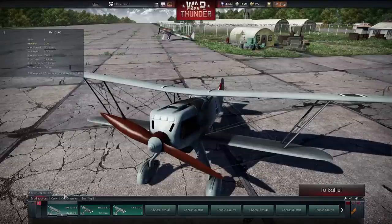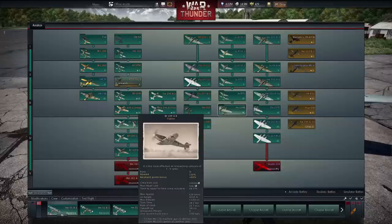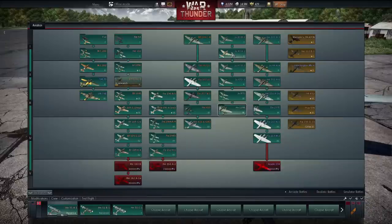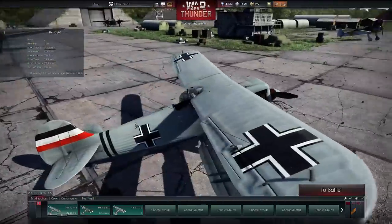One thing that came to my mind: what if before patch 1.37 you converted your XP and reached rank 20 but didn't buy any planes? That means you spent real money — golden eagles — converting XP and getting levels, basically for nothing. Because now you'll have to research all the planes and buy them. So if you converted XP previously without buying planes, you were kind of throwing money at Gaijin.